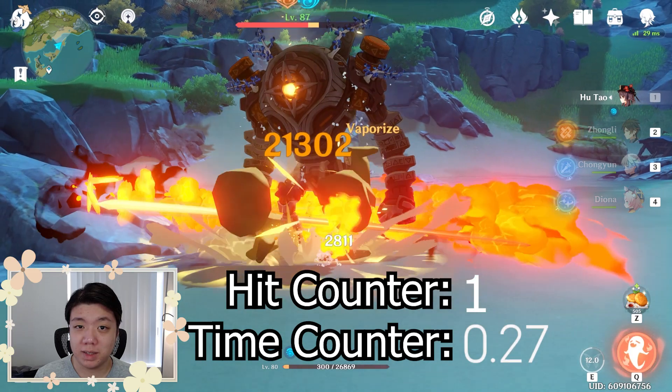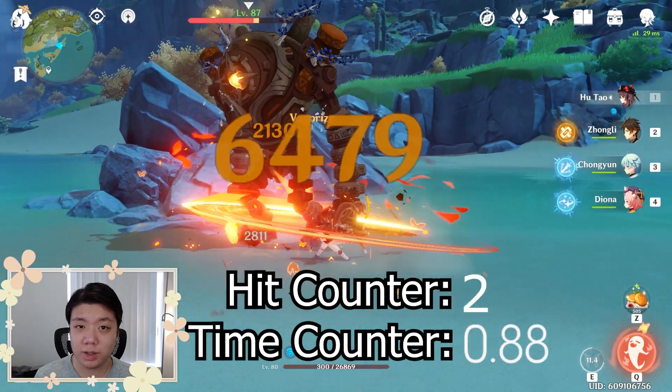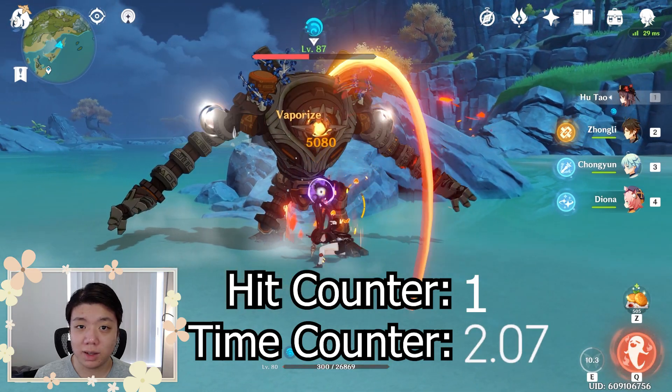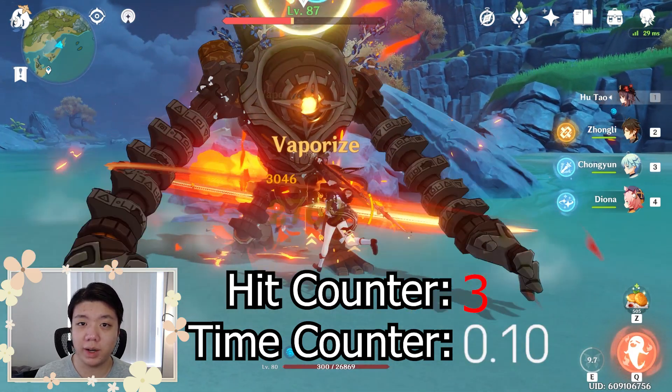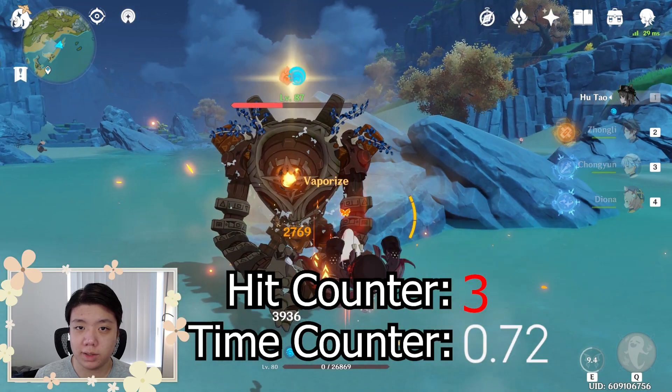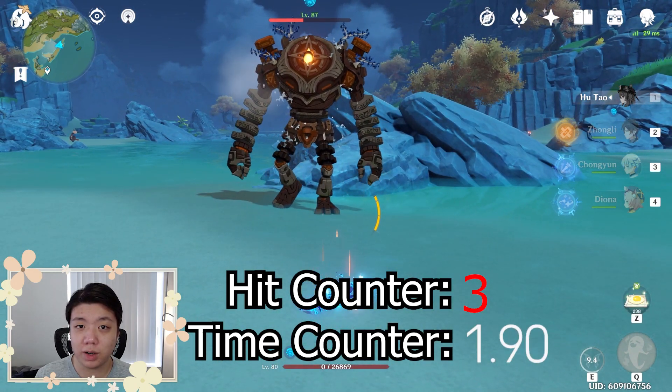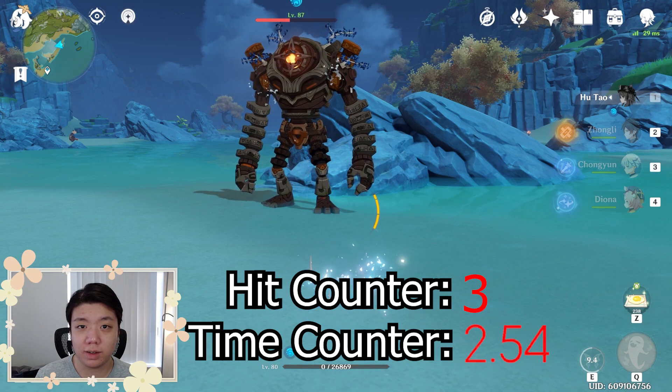The second way is a time counter, which means if it's been a certain period of time — usually 2.5 seconds after the previous attack that triggered an elemental reaction — then the next attack will also trigger an elemental reaction. These two counters run simultaneously, so you can run into situations where two consecutive hits can both trigger elemental reactions due to the two counters aligning.